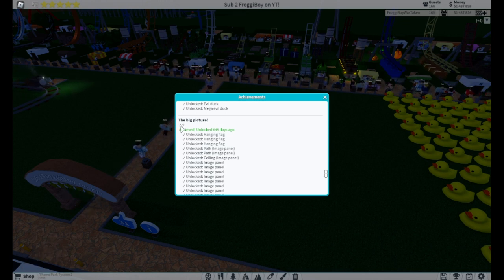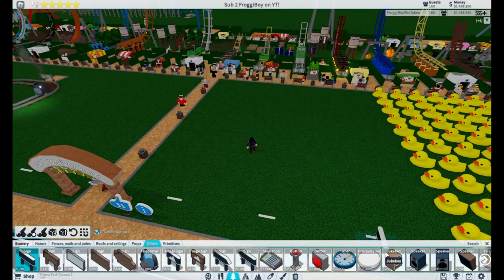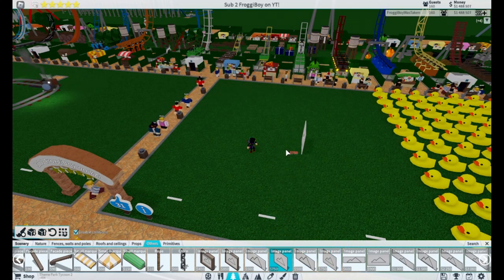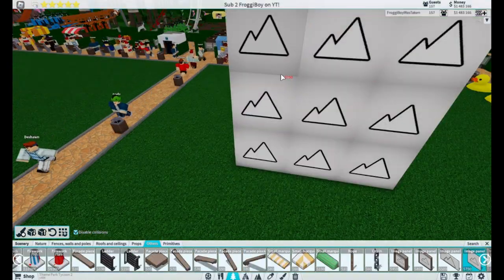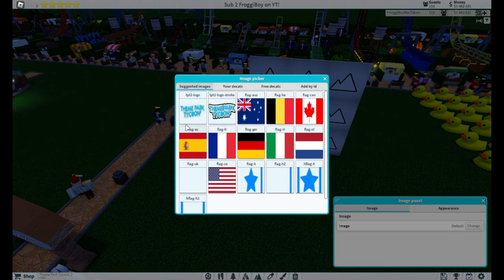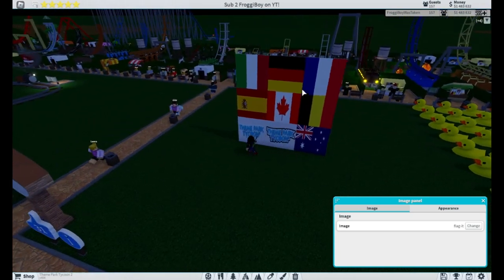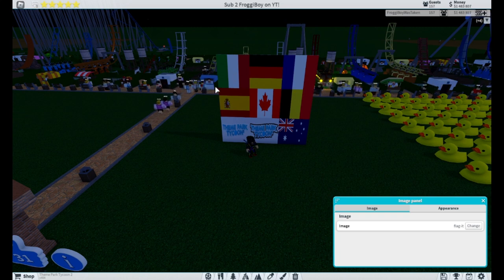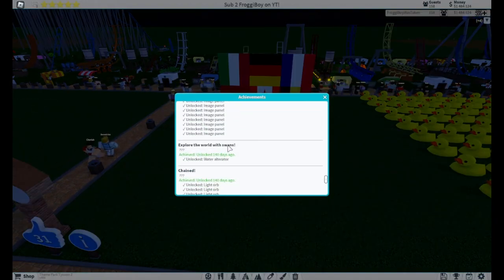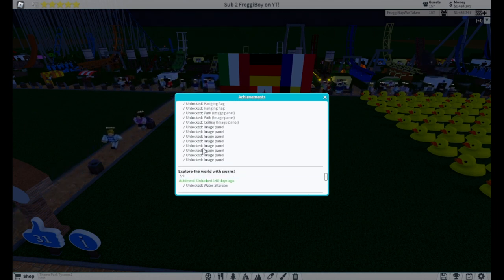Next is The Big Picture, which has three question marks so you probably have no idea how to unlock it. All you need to do is go into Scenery, then Others, and scroll over until you see the image panel for 750 dollars. Place nine of these in a grid, then select each individual one and change the picture. This is what it should look like — nine picture frames that all have a picture on them. You will unlock a bunch of hanging flags, paths, a ceiling, and more image panels.